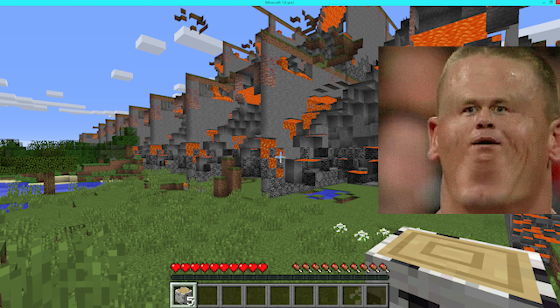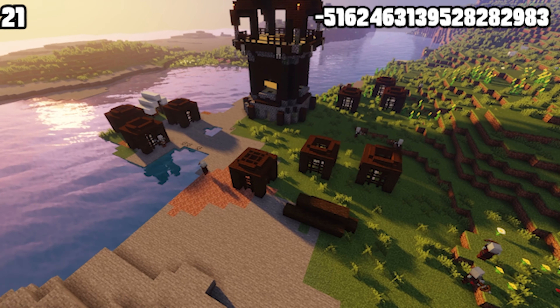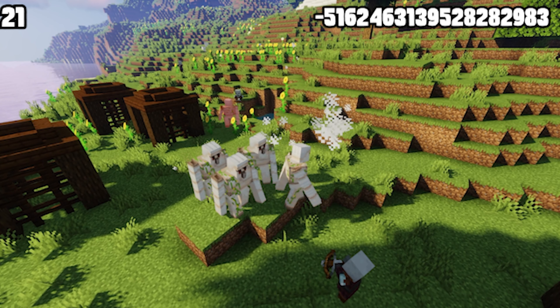Sometimes structures will spawn things that they just shouldn't. For example, this pillager outpost spawned with nine cages — that's way more than the normal one to three amount. Plus, all the cages have an iron golem, so you can either get a bunch of iron or you can build an iron golem army.